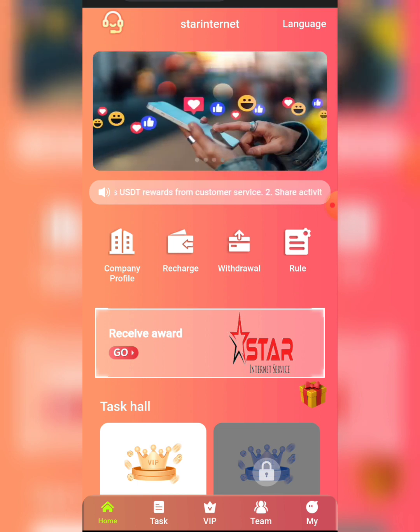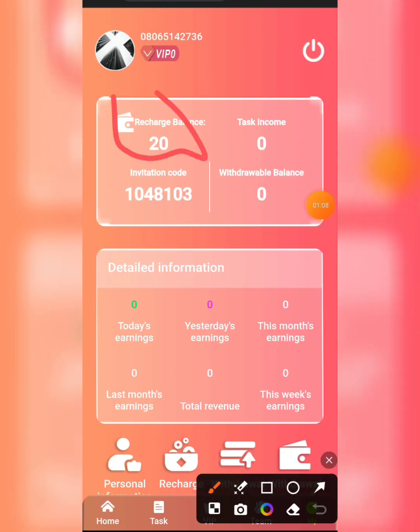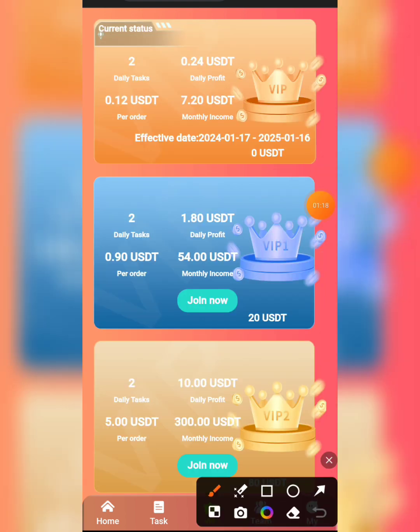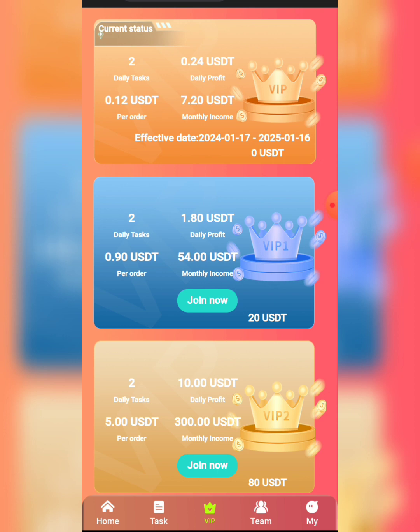After your registration, click on Mine and you'll see a 10 USDT bonus. Once you click on VIP, that 10 USDT bonus will earn you 0.24 USDT every 24 hours. After a few days you can withdraw — the minimum withdrawal is 2 USDT, approximately 1.8 USDT.